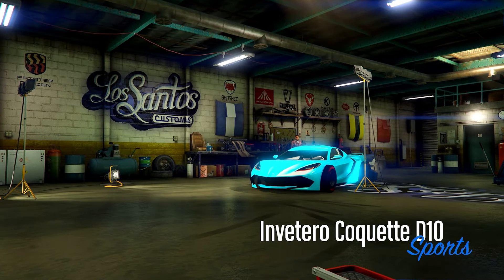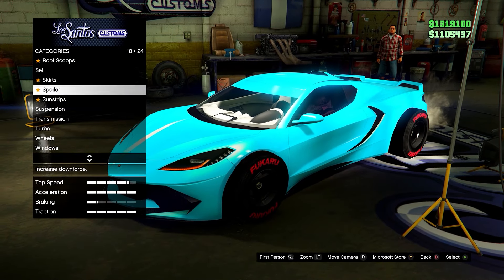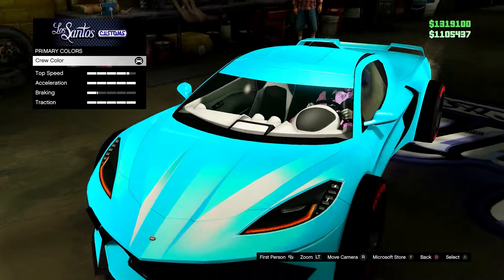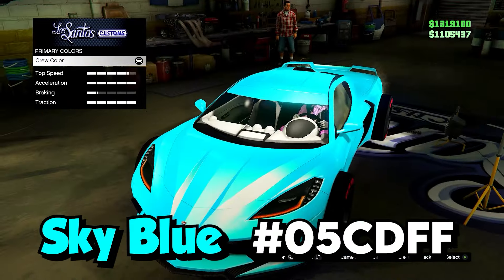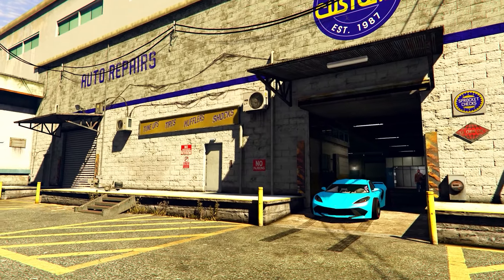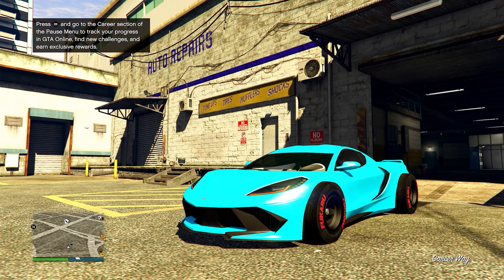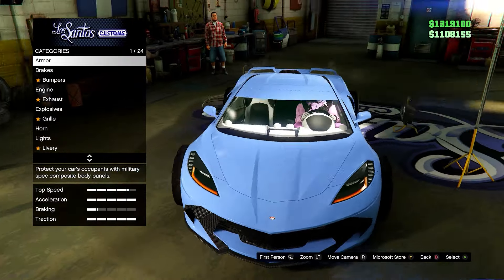Next up we have this bright blue color — probably one of my favorite blues in the game, if not my favorite. I'll put the hex code on screen. I do have an ice white pearlescent on this, it adds a nice shine. You can also combine this with the chrome color to make a really nice shiny blue chrome if you wanted to. Here it is outside — just standard.